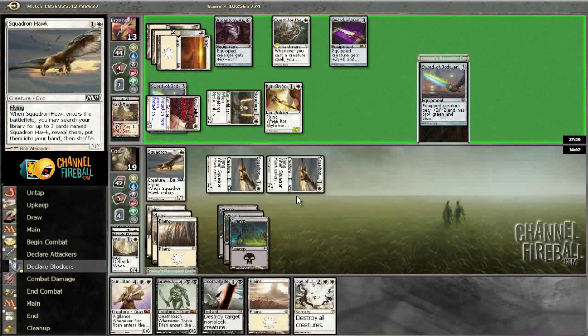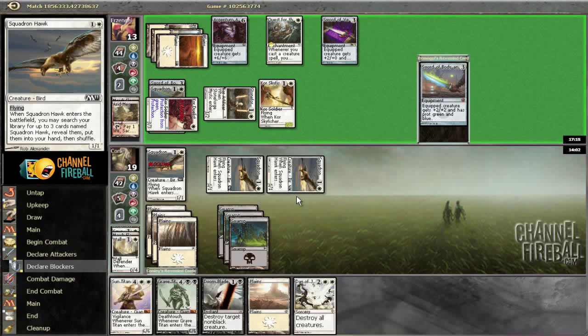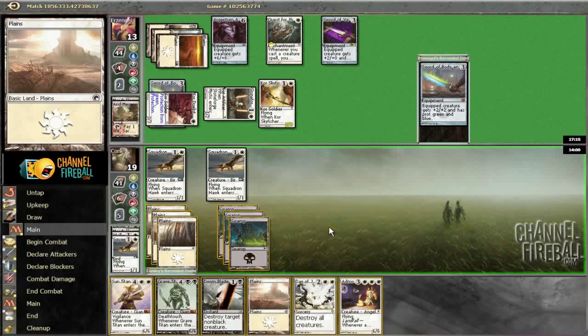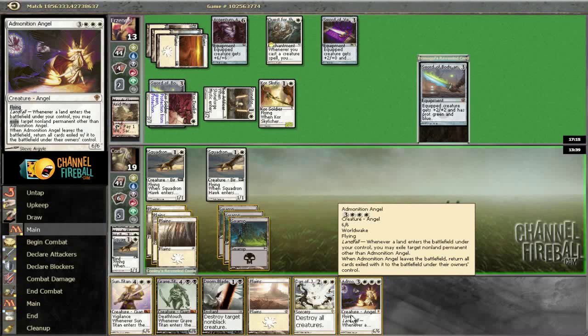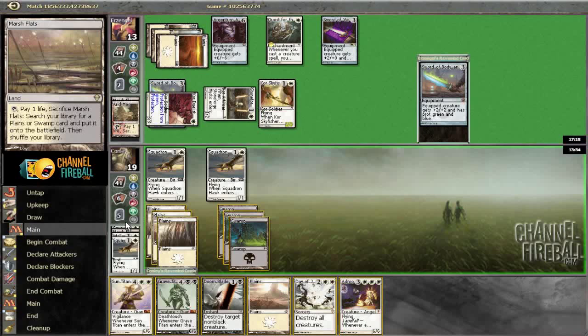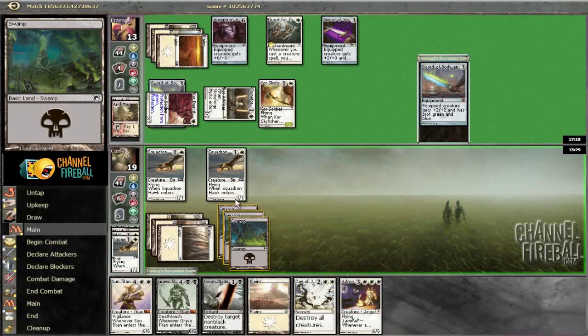Obviously chump blocked this Duelist. In that case, I think I can just Admonition Angel the Argentum Armor and be fine. He only has Journey that can do anything about that. Then I get to chump block, Doomblade, Sun Titan. Sun Titan even gets back a land — gets back a Marsh Flats, so that way I can Doomblade. That seems good.